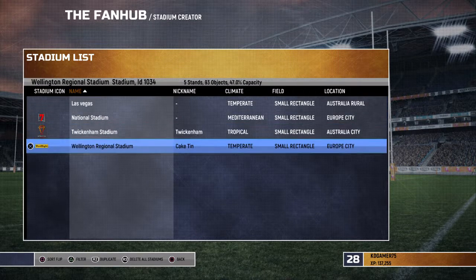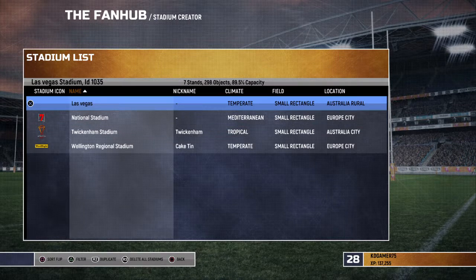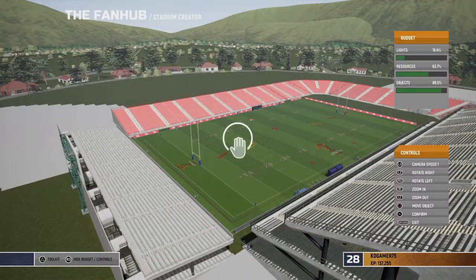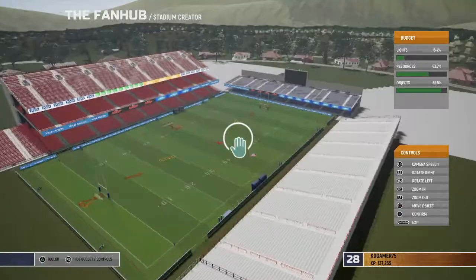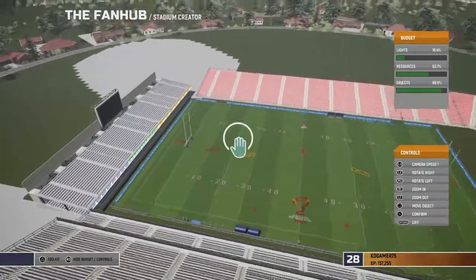I made all these by myself. I'll show you the Las Vegas one first. We will also be playing at Allianz Stadium as well. So this is the Las Vegas Stadium — here's all the logos on the ground.